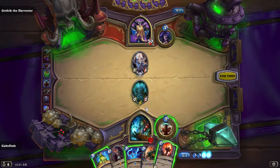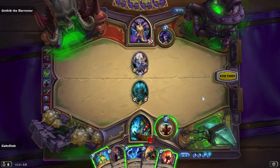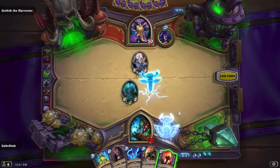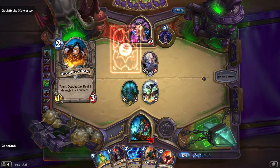This is your main crutch — to utilize the trainees minions with stuff like Flametongue. I don't want him to kill this with this minion, so I'm just gonna kind of waste my turn a little bit.